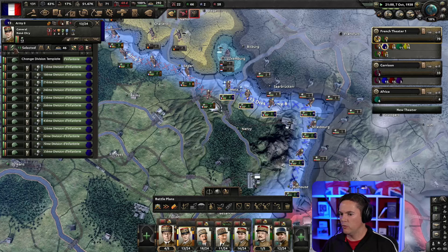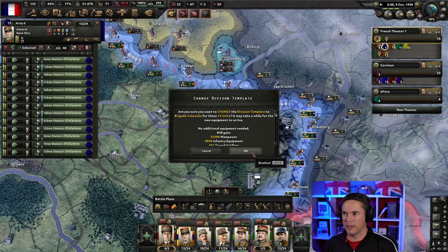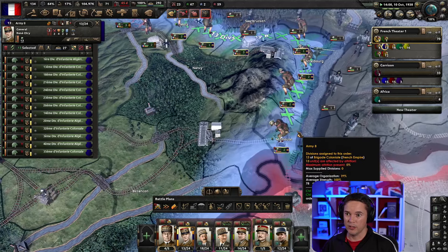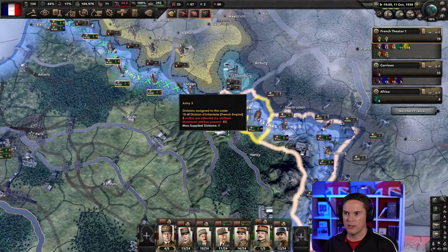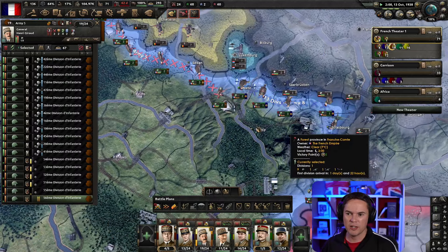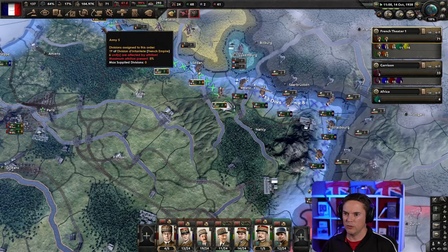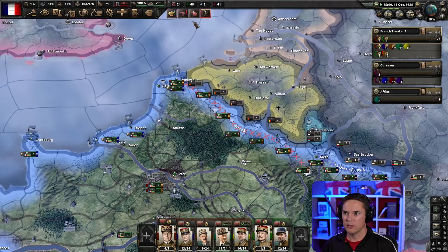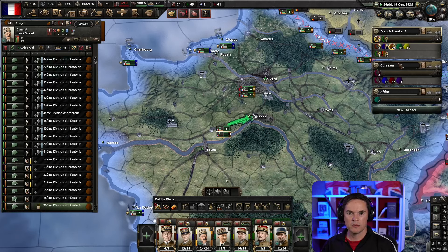So these guys on the Maginot line - we're going to change this template and we're going to make these as just our sort of reserve divisions. This is going to free up a load of manpower, which is great, and free up a load of artillery as well. They should be able to hold, because these are like level 10 forts in this place. They are level 10 forts on the Maginot line. So that should be more than enough to hold. That frees up our manpower for training other things up. I'll put a couple more of these divisions in - I've got some more in training that we were using as garrisons. We want at least two in one location - that should be enough to hold. Perfect.